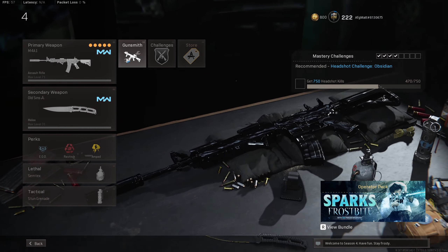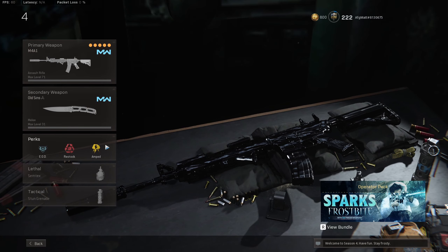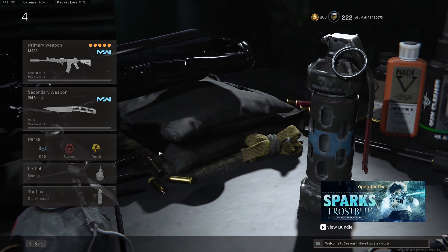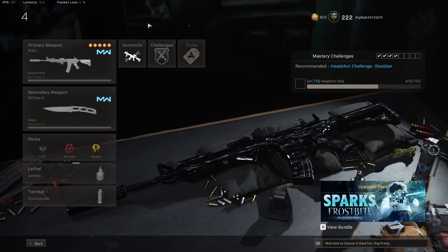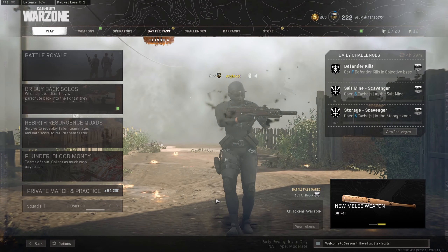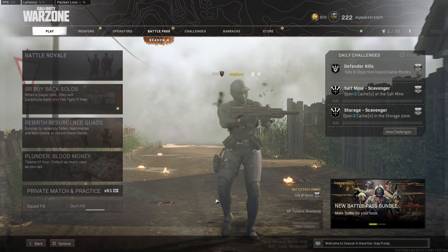So this is the gun I was using — an MW M4 with the iron sights. Other viable options are the Grau and the FFAR, but of course whatever you want to use is preference. I just had a throwing knife as a secondary and I was using Restock and stun grenades because stun grenades make solos so easy. In this game you're about to see, it's a solos game and it's actually a live commentary where I'm talking through my thoughts live. Drop a like if you enjoyed and subscribe because I'm going to be posting more Warzone tips like this.